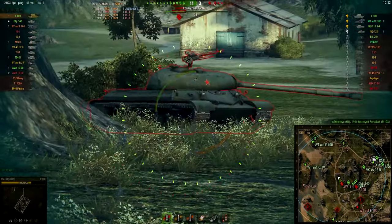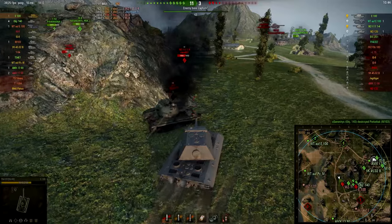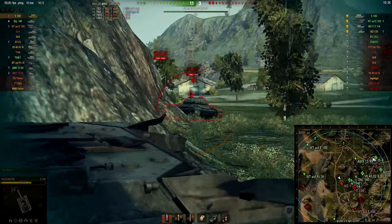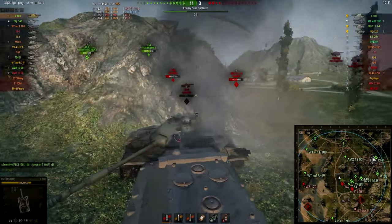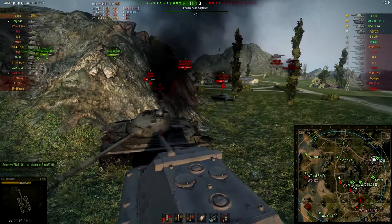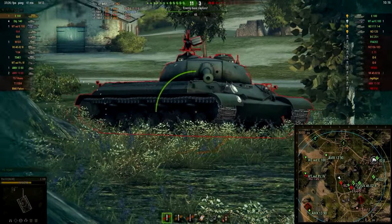Now there's a WZ who is not paying attention to me — I put a shot through his tracks into his hull and it penetrates. Also notice me turning my turret: in the E100 you always have to angle your turret because it can be penetrated from the front. That WZ is a really strong player trying to penetrate the front of my turret, but by angling I prevent it. Now this WZ has no chance of penetrating me.